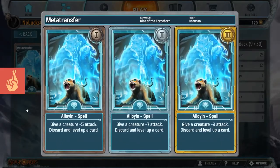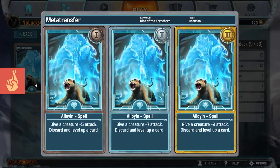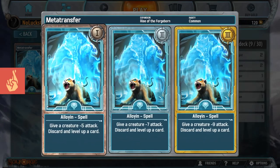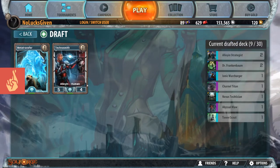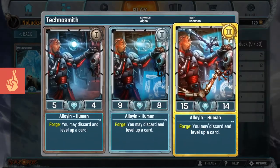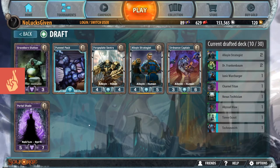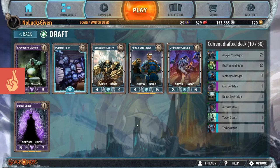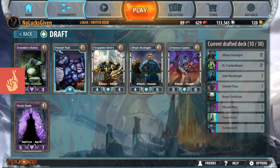Here we see Meta Transfer again - the ability to discard and level up a card - and also Technosmith with the ability to discard and level up a card. Meta Transfer is slightly less powerful because giving a creature minus 9 attack isn't as powerful on the level 3 version. It does have a lot of synergies with Charnell Titan, but I'm still going to favor the creature over the spell in almost all scenarios. Technosmith is a really solid card - reasonable stat line and makes your deck a whole lot better. So I definitely like taking Technosmith there. Let's pretend this deck doesn't have an Alloyan Strategist in it for a moment - what else is in this pack? We have an Abomination. Graveborn Glutton is very fantastic. I don't even know what I would pick in this pack.